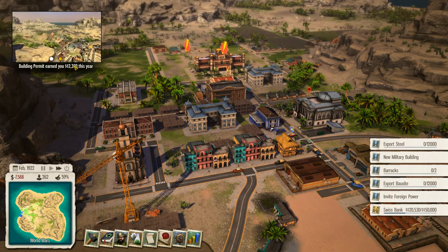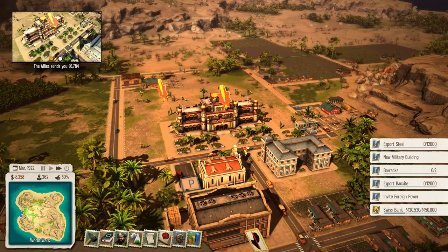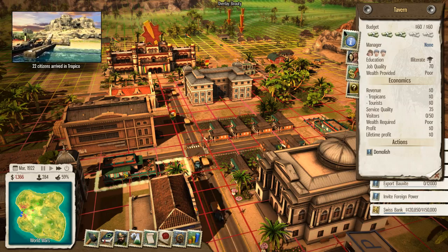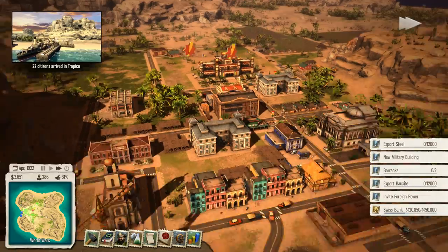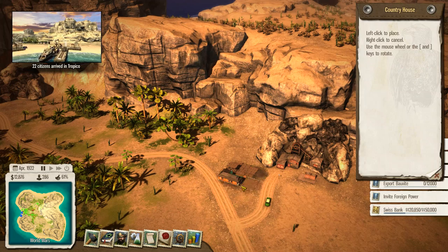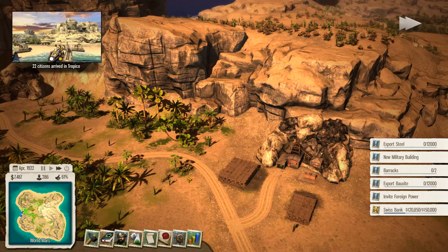While our building permit is starting to earn us quite a lot of cash as well, we still need to get back up into the 10 grand range. Let's come over here and plug down a few country houses like that.